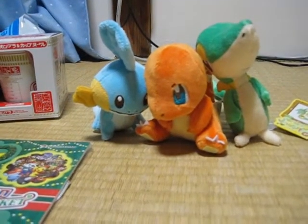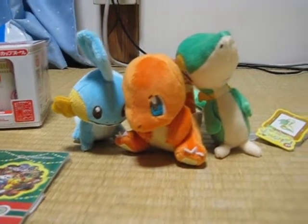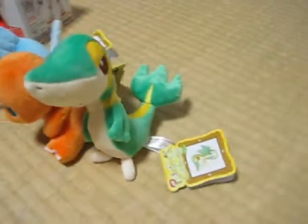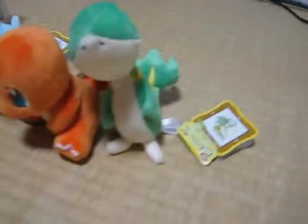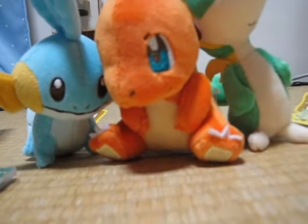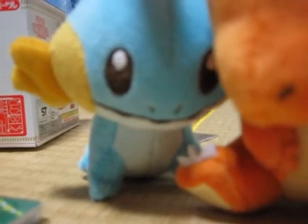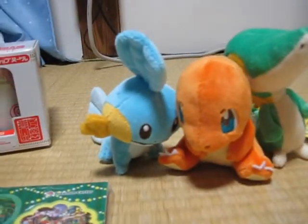I got three starter Pokemon plushies — one of each type and one from each generation that I liked. On the right side is the Smugly from the Black and White series, its real name being Snivy, a grass type Pokemon. Then I have Charmander in the middle from the original Red and Blue series — he's a fire type, obviously. And last but not least, the water Pokemon Mudkip. To be honest, I forgot what version he came in — if you remember, let me know in the comments below.